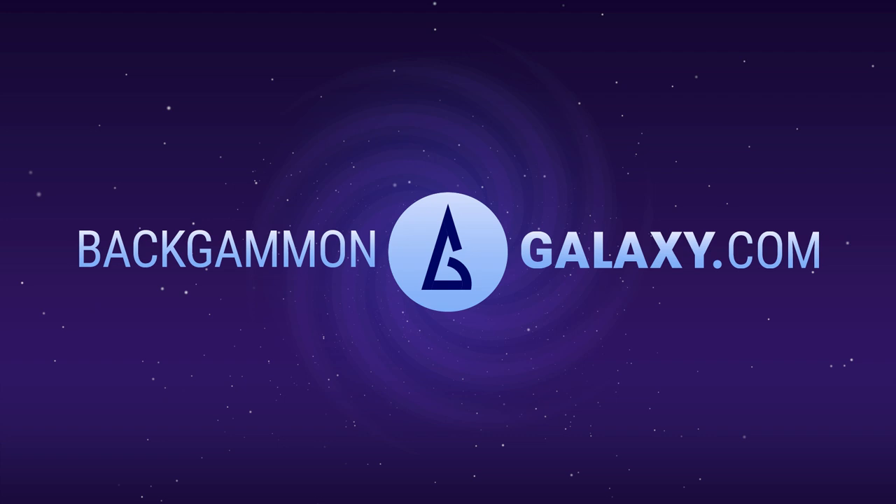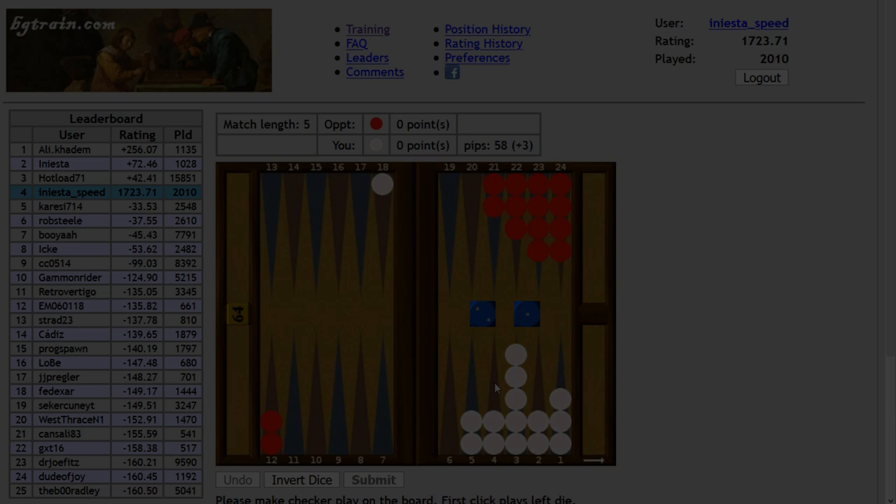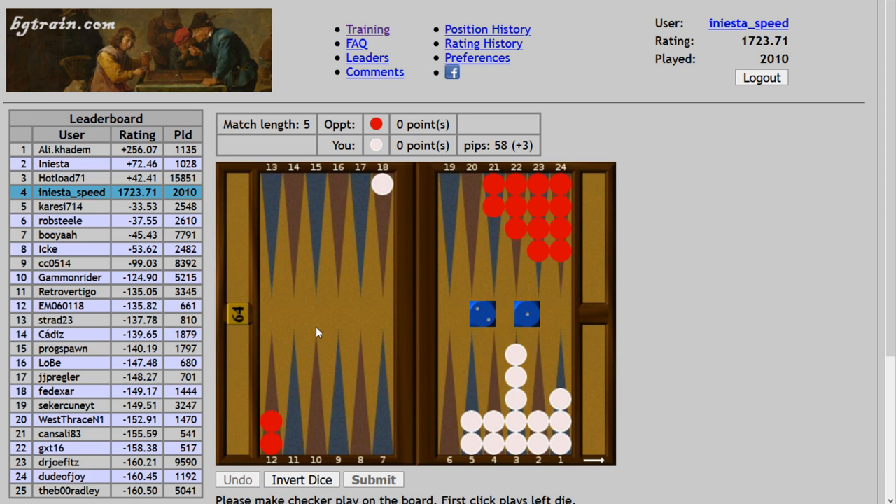BackgammonGalaxy.com presents Backgammon Pro Analysis. We have a two-one to play. This is a hypergammon position — basically just three checkers moving, that's all that's left in this game. Hypergammon positions are highly tactical, so we need to be sure of the numbers here. I'm very sure we should not stay here six pips away from our opponent; we need to move this checker.